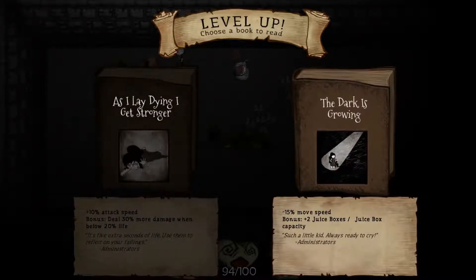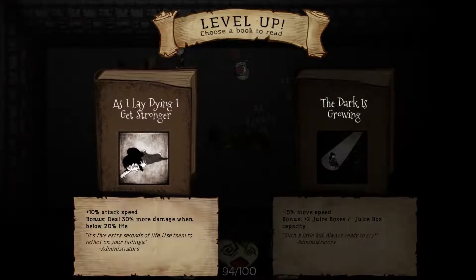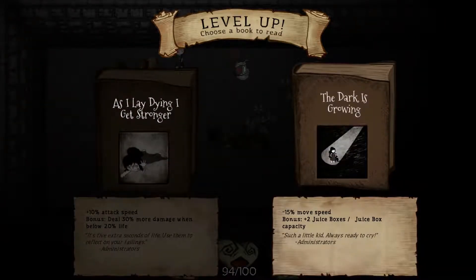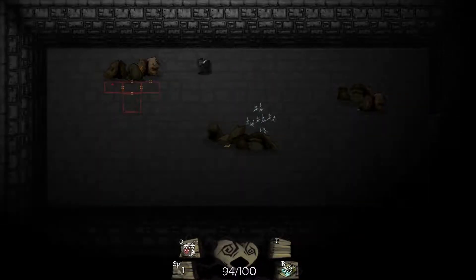Negative 15% move speed, but we are gonna get two juice boxes in juice box capacity. Or we can get 10% attack speed, deal 30% more damage when below 20% life. More juice boxes would be really nice, but being able to dish out a lot of damage towards death is alright as well. Let's go ahead and do that.